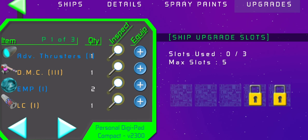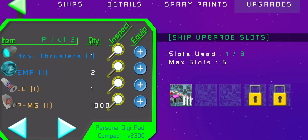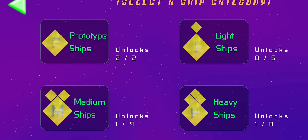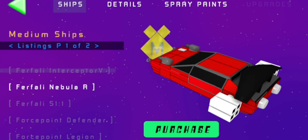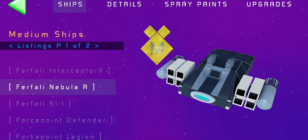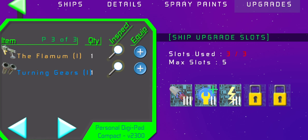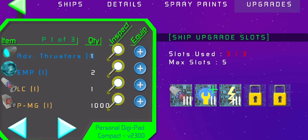Yeah, I want to equip this. Just want to make sure I was clipping the right thing. I'm curious — if I want to also have it on my Farfalli Nebula R, it's not really an issue since I'd just have to take it off the other one, which is fine because you only use one ship at a time.